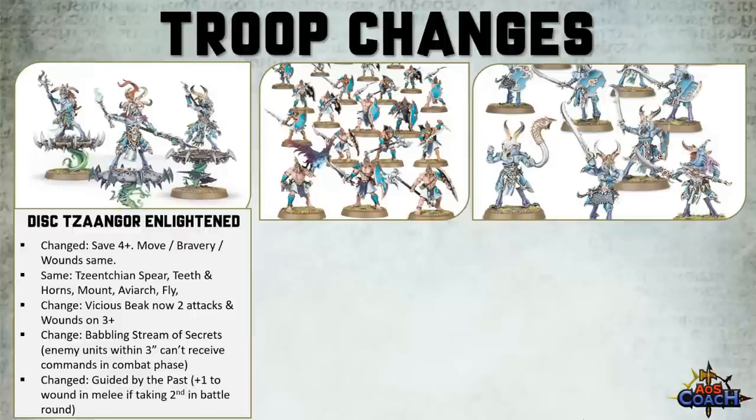There's a lot to unpack with the Enlightened. You'll be happy overall with the stat improvements — the save going up, the extra attacks with the beaks, it's easier to do wounds — but you'll also be unhappy losing the rerolls to hits and wounds. The big change I like is Babbling Streams of Secrets, because traditionally in a Tzeentch faction you don't have a lot of monsters, and your monsters like Kairos or Lord of Change you don't want in combat. Now you've got an opportunity to use the Raw command effect without actually spending the command, and it's automatic as opposed to having to roll for Roar.